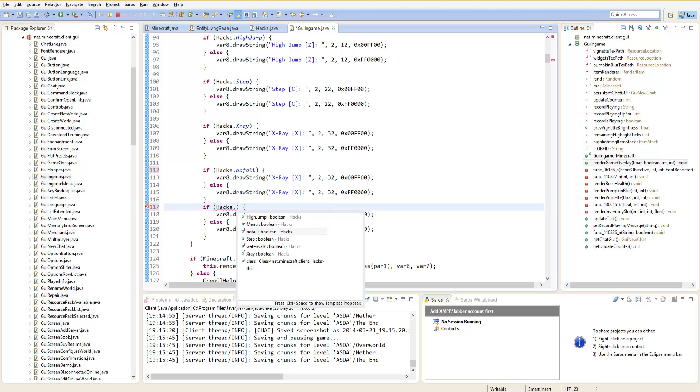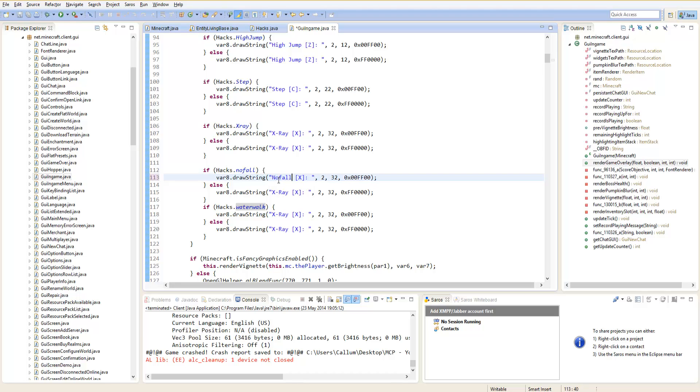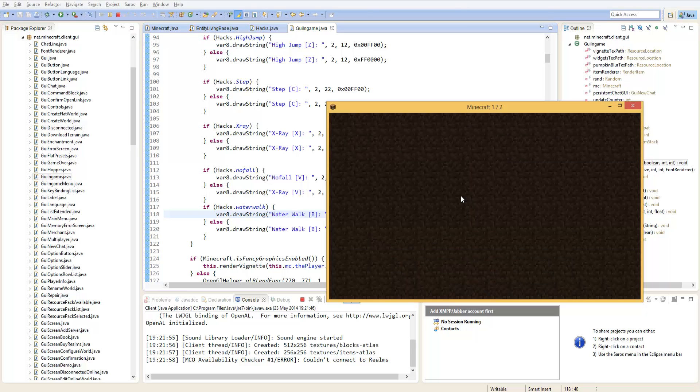Now the file, according to my hacks file, is V, and this must be B, and this is water walk. So now if we run this so we can actually test the hack — why did we test it last episode? I have no idea. YOLO. We should test that these new things we've just added work, and if they do we can move on.